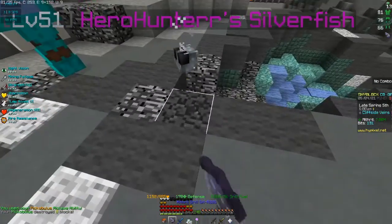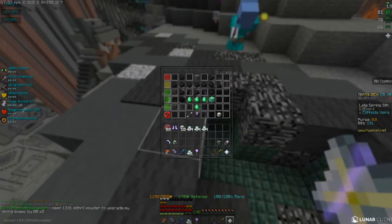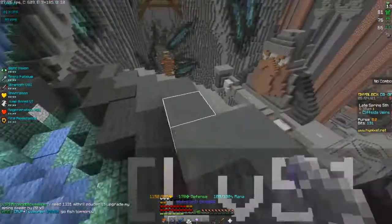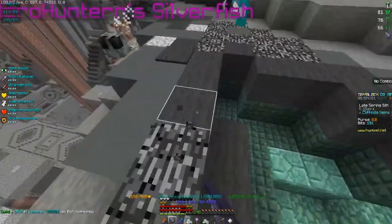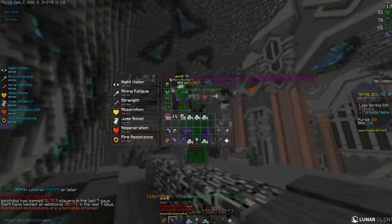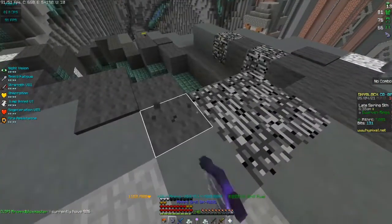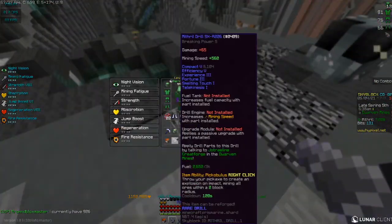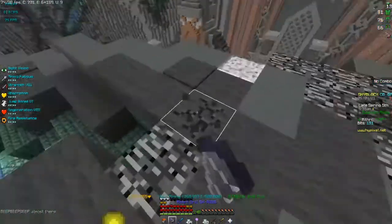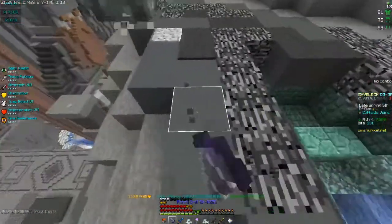I forgot to explain the Pickaboculus ability I used earlier — it's in Heart of the Mountain and easy to unlock. Back to why the drill is overpowered: even with just goblin armor you can mine fast, and if you have sorrow armor you can mine even faster. Adding the drill engine gives you even more mining speed, so eventually you can get this drill to almost instamine mithril, which makes it extremely overpowered for leveling up your mining.